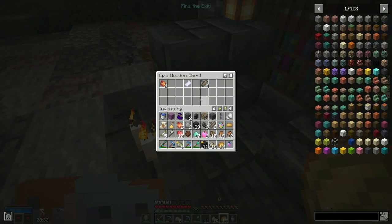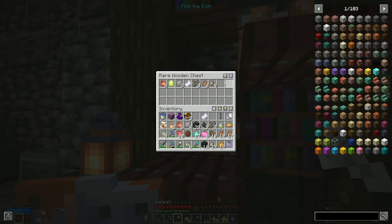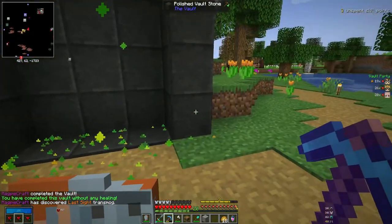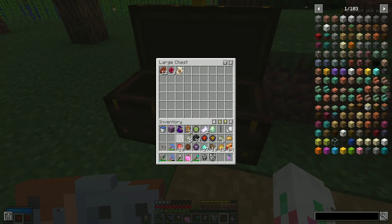Inventory was definitely a problem though throughout. But we completed it, and getting that completion crate is so good early — you get gear that is really needed. And we got a pretty good amount of stuff in there.